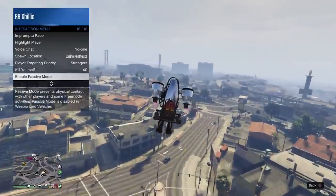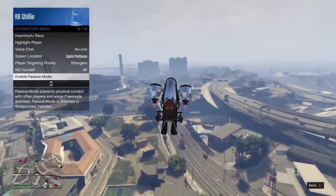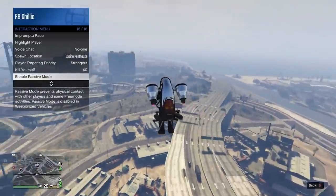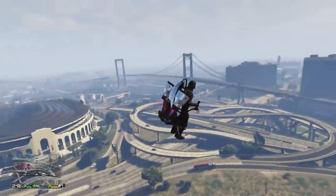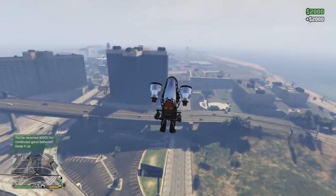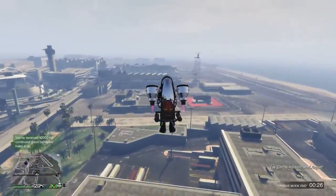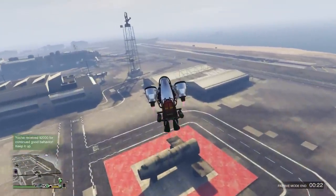One last thing I wanted to mention before ending this expert guide is that the Jetpack is one of the only weaponized vehicles that lets you enter passive mode in it. In the Diamond Casino and Resort update, Rockstar made it so that you cannot enter passive mode in these types of vehicles anymore. The Jetpack could be an oversight on Rockstar's part, so this may change in the next update, but until then, enjoy flying it around without worrying about getting harassed by griefers. For this reason, it's a vehicle I recommend for anyone that likes to grind for money.